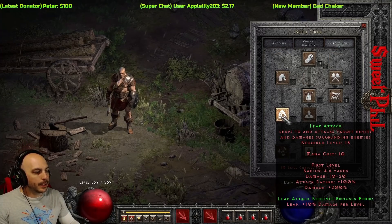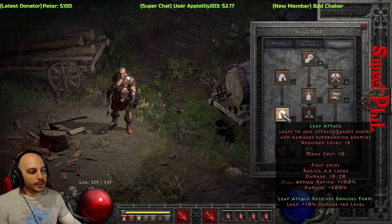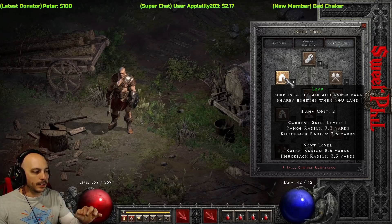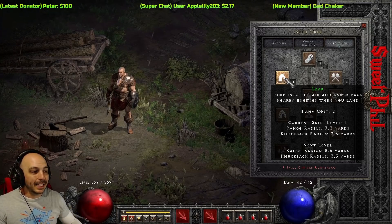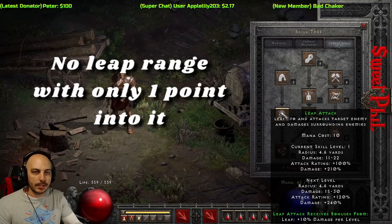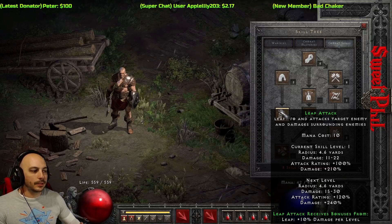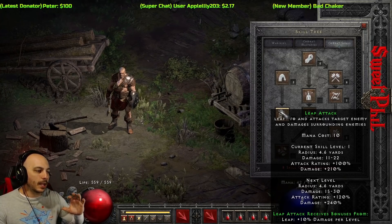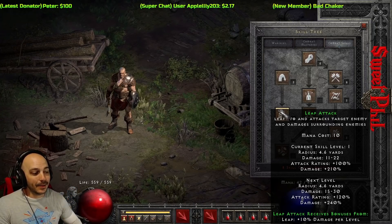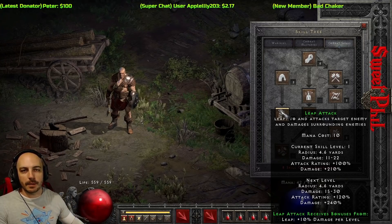Another important thing: once you can get down to Leap at level 18, this is a very good opportunity to get faster movement speed. Leap by itself has an incredibly small range radius — how far you can jump is quite limited. But Leap Attack has no range limit — you can jump all the way across the screen. You also fly through the air quite quickly with it. Similar to how Charge is used on the Paladin to move around quicker, you can use Leap Attack for movement as well. It does cost 10 mana, which is a lot early on, so use it in certain instances to speed past things.